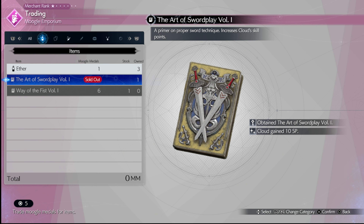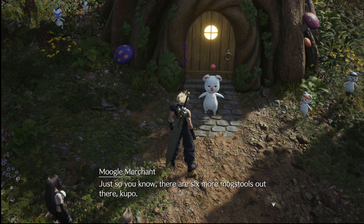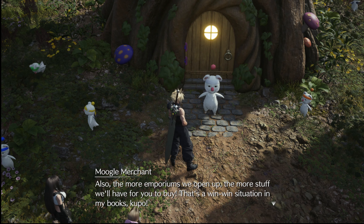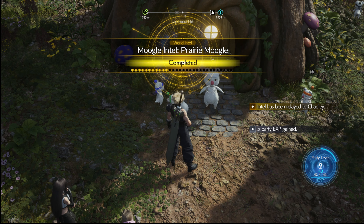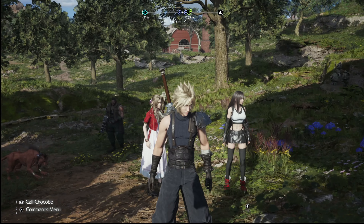I guess we'll get the primers first - manuscripts, whatever. Folios is what they call them - so we'll do the folios. That means I have to find more medals. 'Just so you know, there are six more mogstools out there, Kupo - be sure to say hi to my friends if you find one. The more emporiums we open up, the more stuff we'll have for you to buy. That's a win-win situation in my books, Kupo!' Alright, so we're nearing halfway on that progress bar.